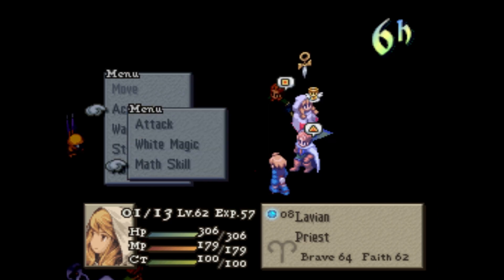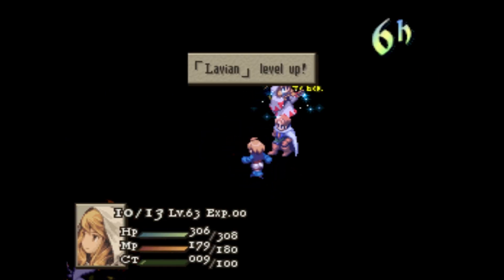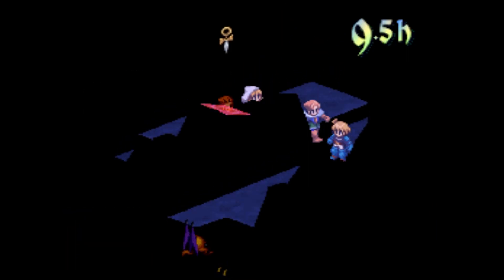Maybe we'll go for a status effect this time — level 3. Maybe just go for Slow. See if Ramza dodges that — probably not because they have good compatibility, but it's fine. There we go, nice. Of course the guys I wanted to get hit by Slow — I think they both dodged it. Ramza dodged it, nice. The Cuchulainn has good magic evasion too, so that kind of helped. Barely — actually he could probably wave-fist this guy and take him out.